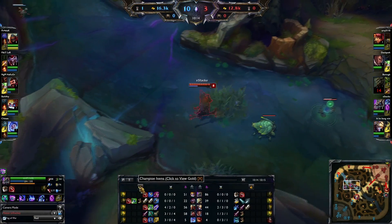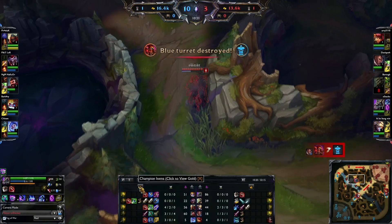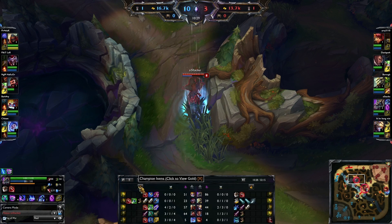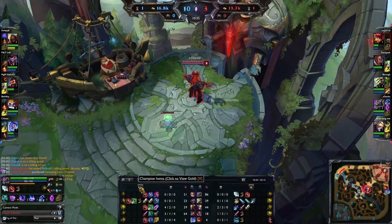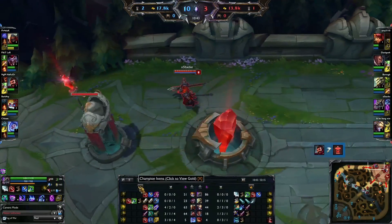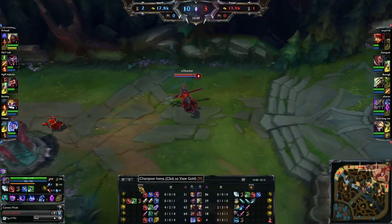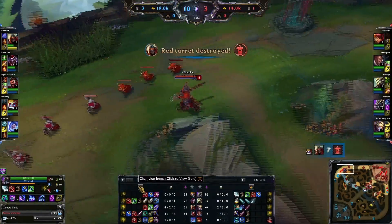I think I get an instant Frozen Heart. Meanwhile, Lucian and Ezreal have been pushing the mid lane. I get a Frozen Heart and boots — that is a good base. Now I got the cooldown reduction and the mana to go stack more. We should speed this up a bit because this is the boring part — walking to lane. We lose a few towers but I don't give a fuck.